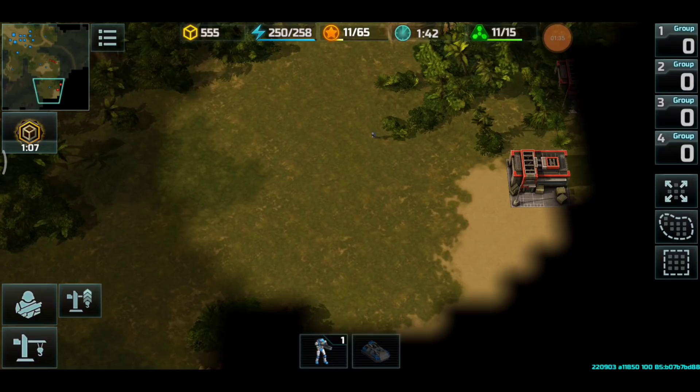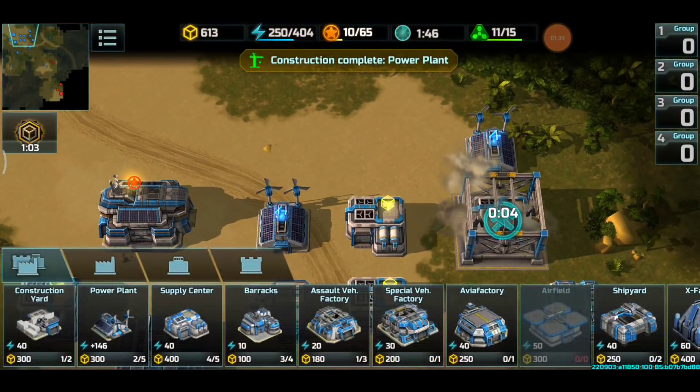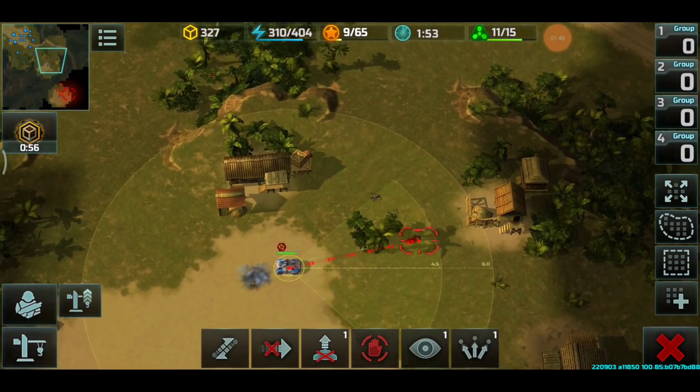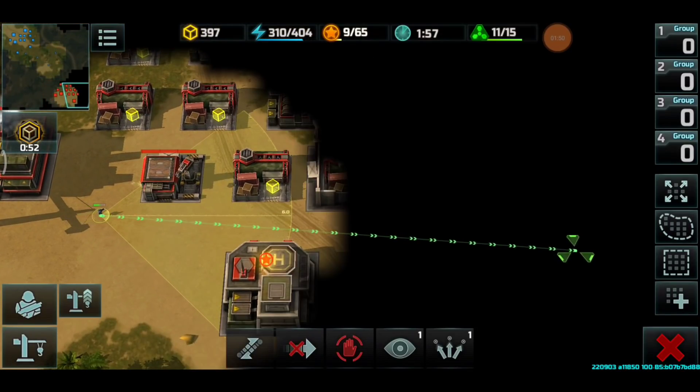The riflemen are trying to take position there but we're not going to allow that to happen. The X Facility is now on the way, and we're going to send one Assault to scout the enemy base.